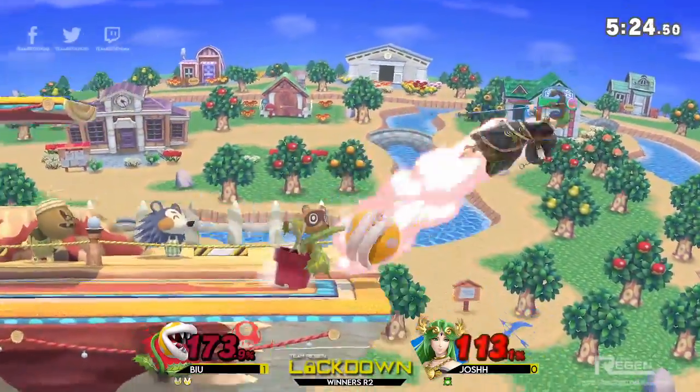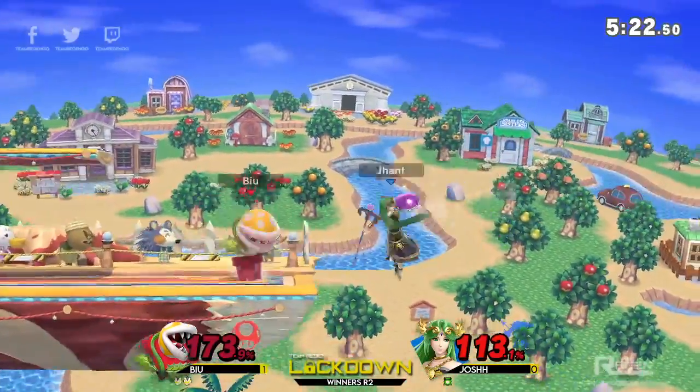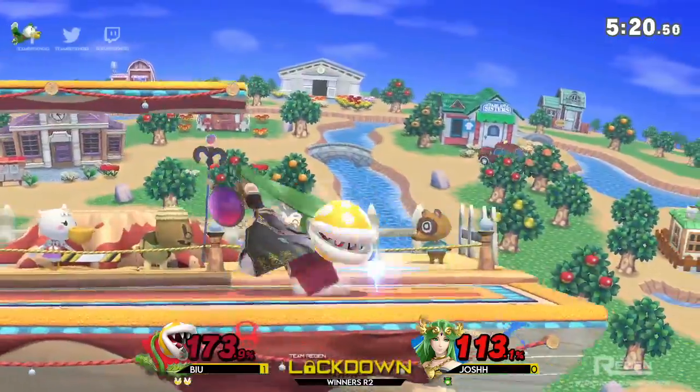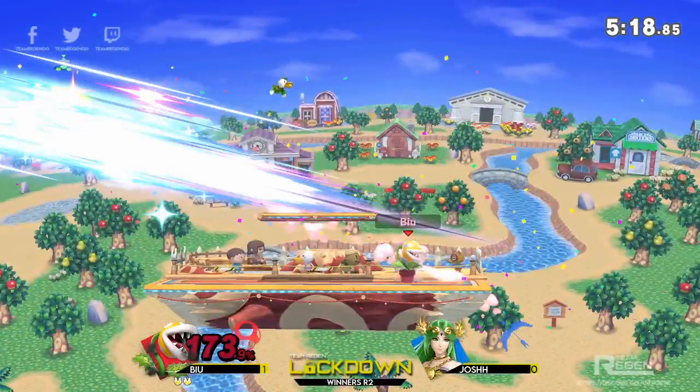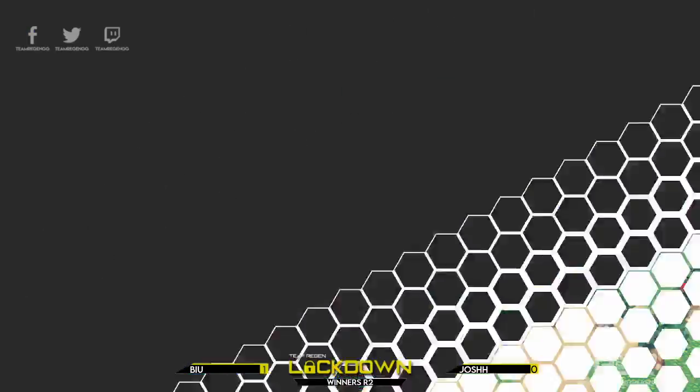There goes a reflection — that was a lot of damage from one reflection. Josh wanted to finish the job but again rolls into that down-B of the plant. Spike balls are not going to be too good for your health. B-You dodges the grab, gets the down smash, and B-You takes the second game and the set over Josh.